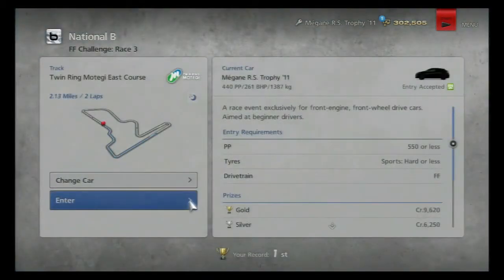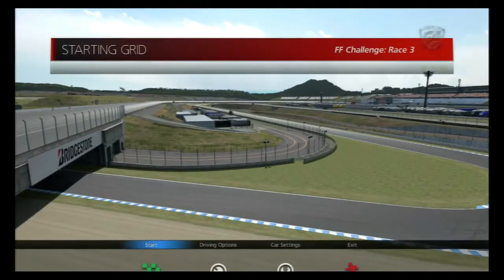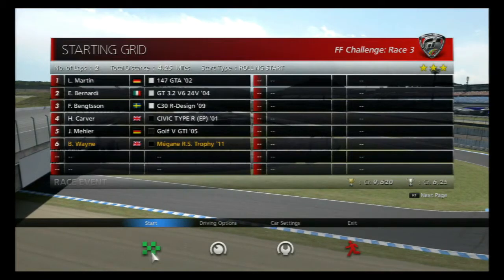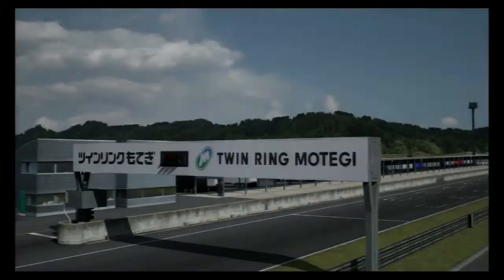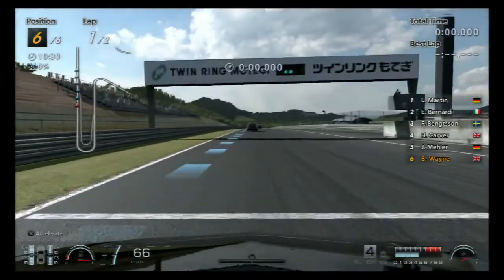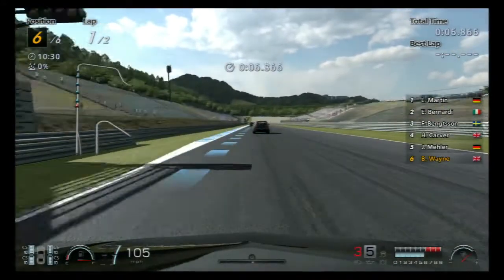We've got another Alpha - two Alphas, a C30, a Civic Type R - there's always a Civic Type R - and a Golf GTI in these. They seem to be the weapons of choice for the front wheel drive front engine category. But still, they'll probably finish fifth and sixth anyway.